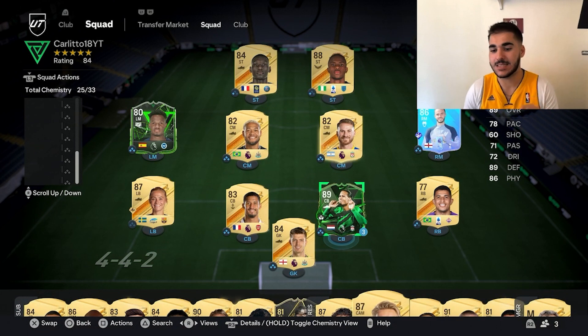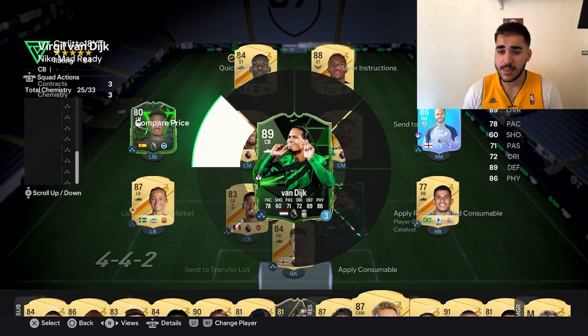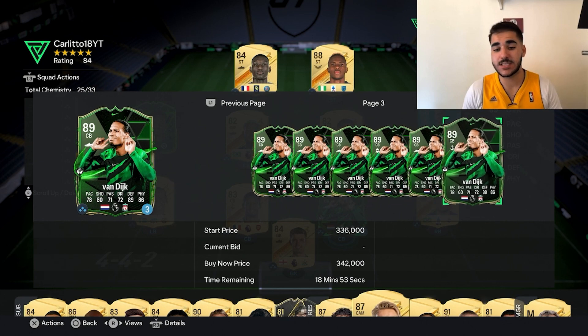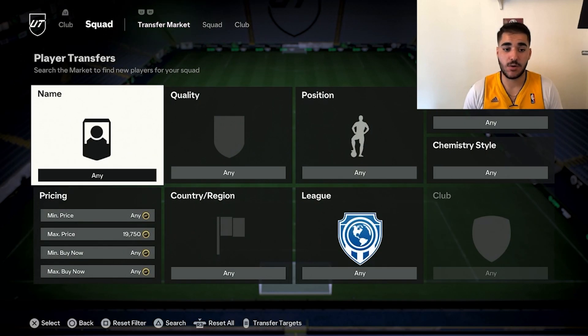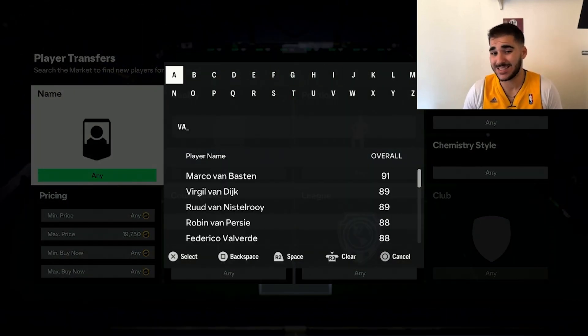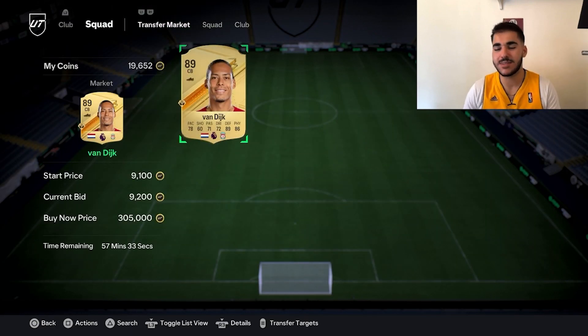I was lucky to pack his loan card and unfortunately I have three games left — I got him for 24 or 25 games and I did the objectives with him. On the market he's going for 280k, and his gold card is around the same price, maybe 30 to 50k less, so around that price for potentially one of the best center backs.